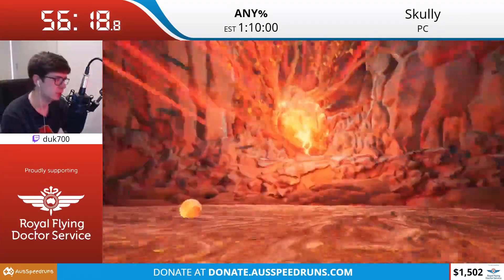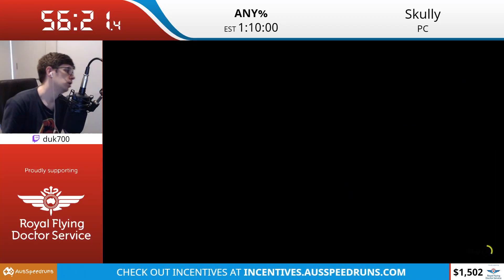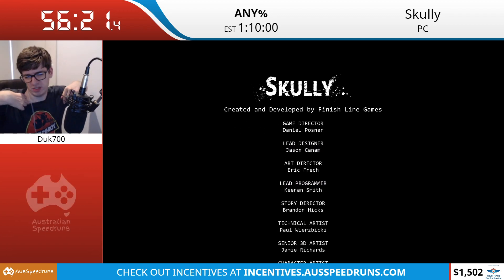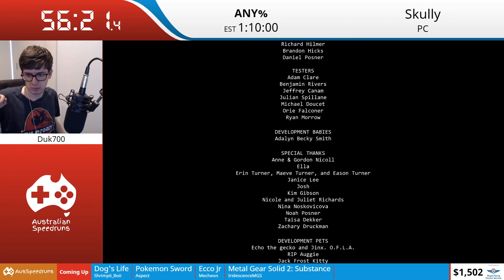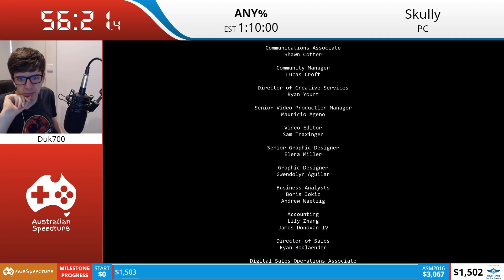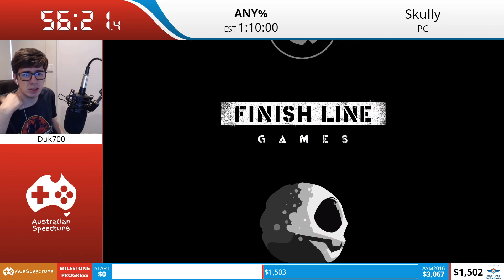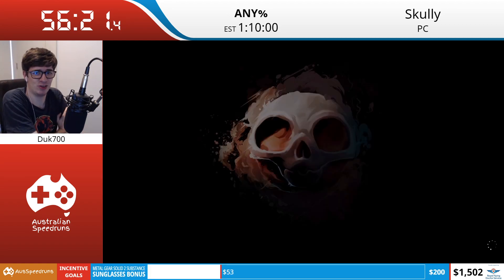We're about to hit time as soon as we hit this heart. What can happen is Scully will just disappear, his model will never spawn, and you'd have to go to the menu - it's happened a couple of times in my last few runs. And that is it - that is Scully. Five minutes past six in the morning. The final time was 56 minutes and 21 seconds. That's around what I thought it would be, and still faster than a lot of my runs were like a month ago.